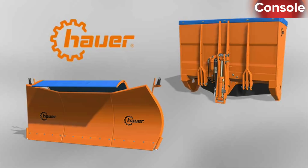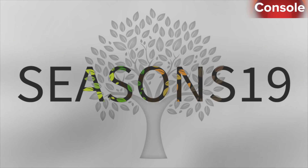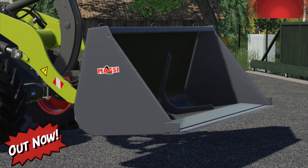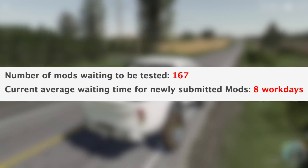In testing for console we have: Garage Hower, Snowpack, placeable decals pack, roof green haul, Seasons — still in testing — Seasons Geo Snowy Lands, Sheepfold, SMSLV520T, and wheel loader shovel. With all that being said, we still have 167 mods sitting and waiting to be tested.